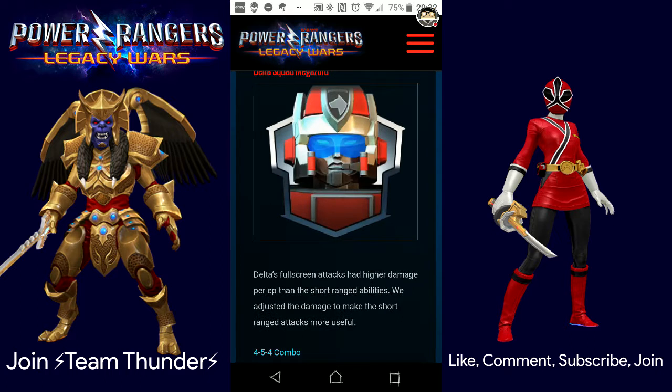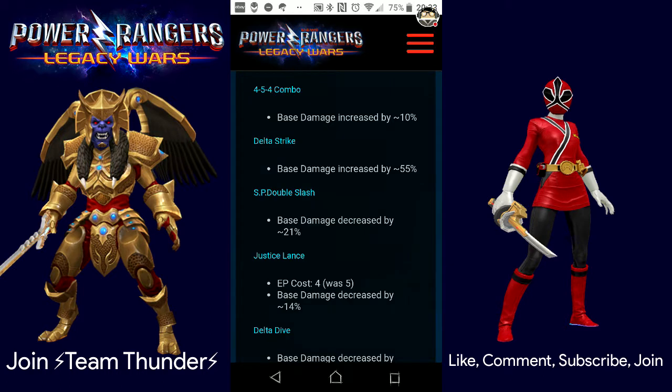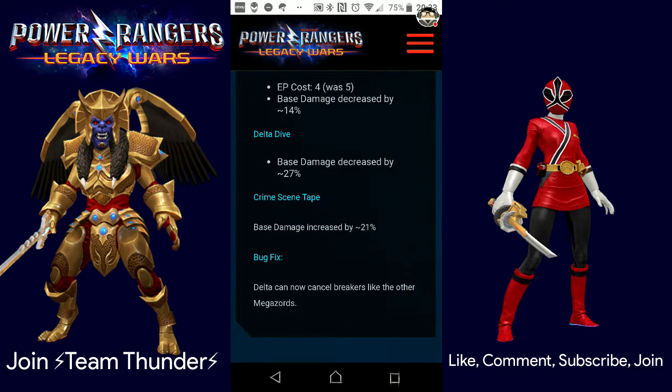Delta Squad Megazord — Delta's fullscreen attacks had higher damage per EP than the short-range abilities. They adjusted the damage to make short-range attacks more useful. 4-5-4 combo base damage increased by 10%. Delta Strike increased by 55%. SP Double Slash decreased by 21%. Justice Lance now costs 4 instead of 5, though damage was decreased by 14%, so you'll use it more often but it won't be as strong. Delta Dive damage decreased by 27%. Crime Scene Tape damage increased by 21%. Bug fix: Delta can now cancel breakers just like the other Megazords — that's just fair.